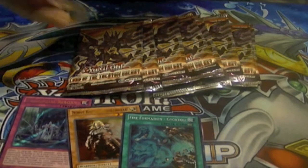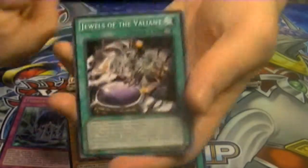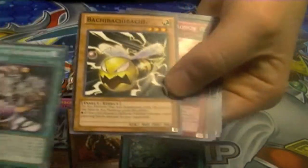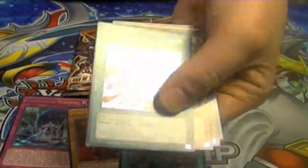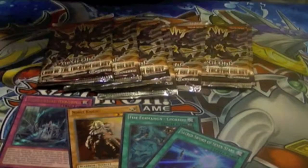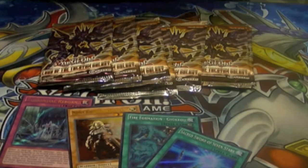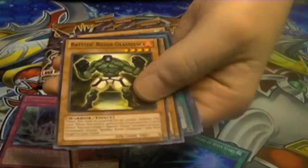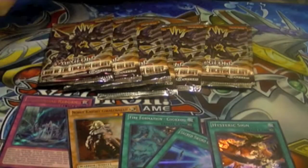So we have about seven packs left — hopefully we will finish strong. We have a rare Dual Barrel Roll and Sacred Sword of the Seven Stars. Still a very good card, very underrated — banish one Level 7, draw two, and if you happen to banish one of the Dragon Rulers, add another card to your hand. And here we have Dust Knight and a Super Rare Hysteric Sign.